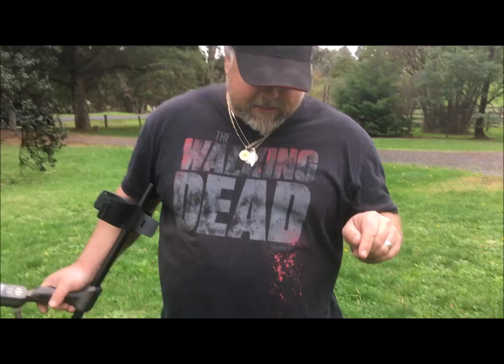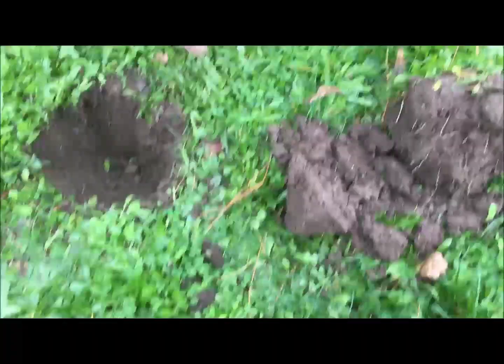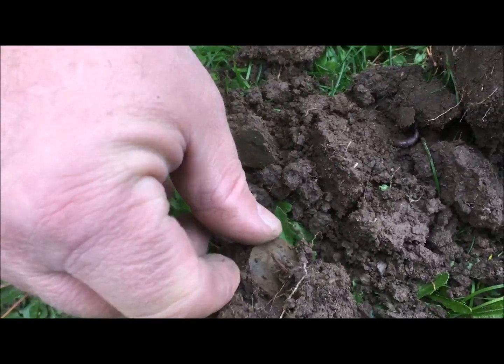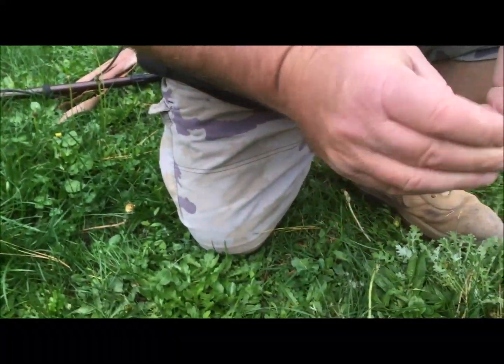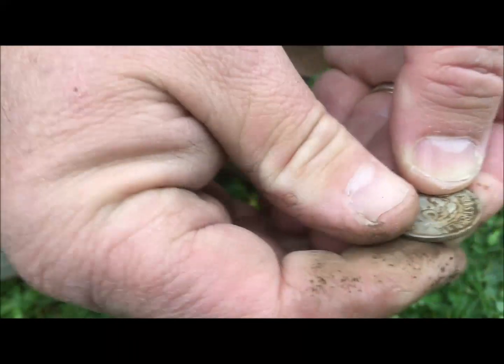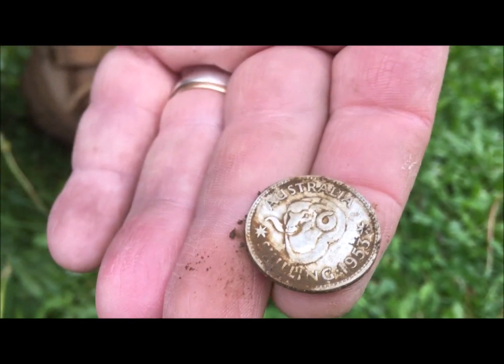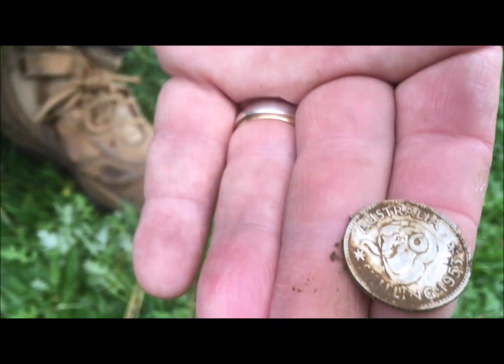I think we're just about done for the day. I did say to Celeste — did I not say the next coin is going to be silver? Down here folks, it's a solid 23. I thought it might be a bottle cap. There it is — another ram's head, 1953. 50% silver. I called that! We probably should go now because Celeste wants to go.